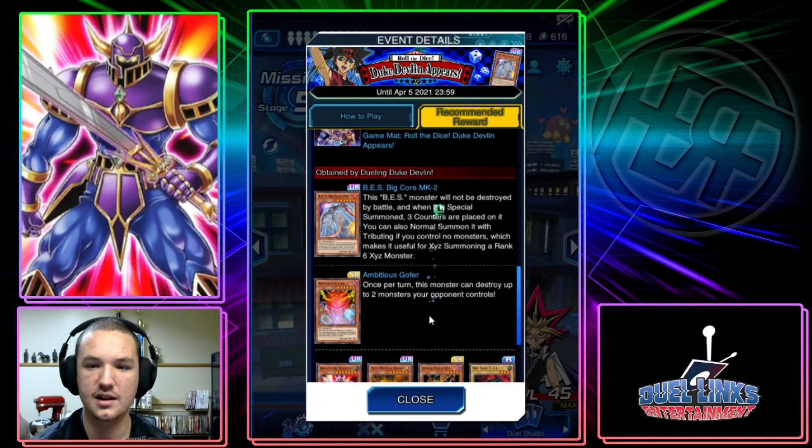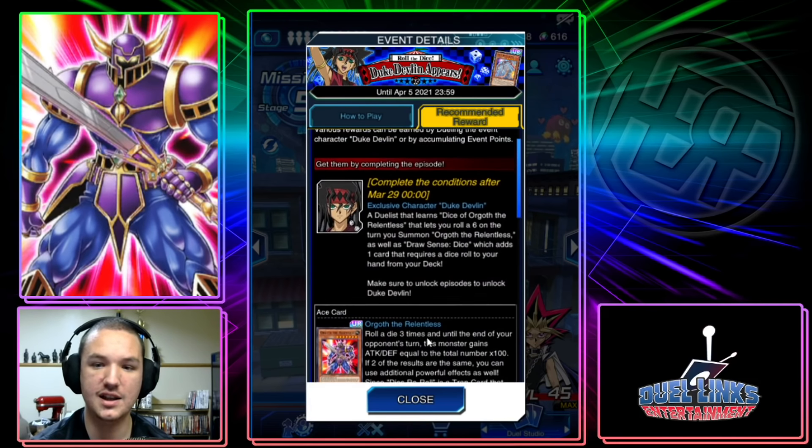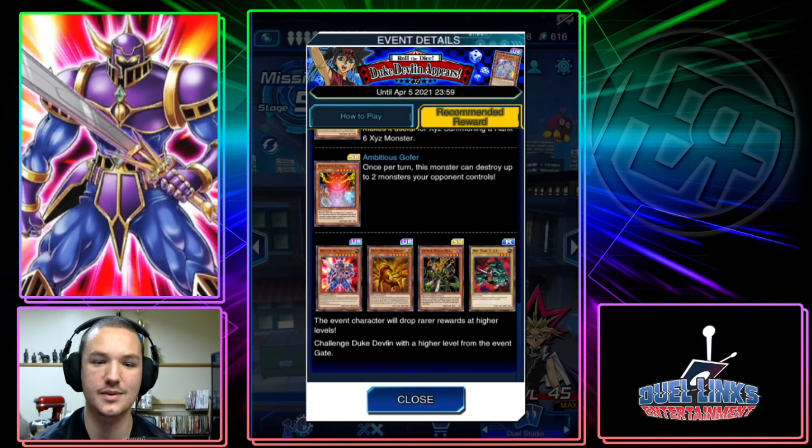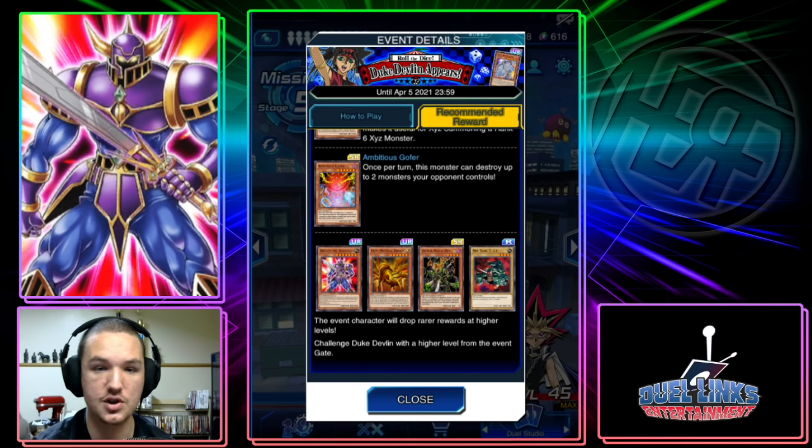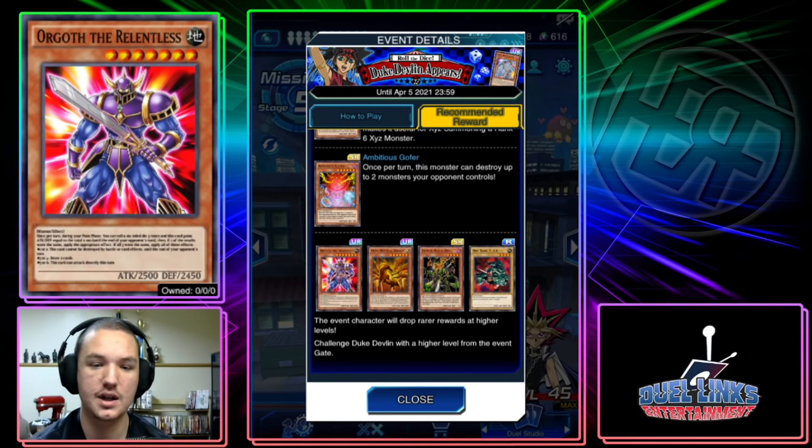If that skill is correct and it only rolls sixes the turn that you summon this, you would be able to direct attack, it couldn't be destroyed by card effects, and you'd draw two — and it would be 4300 ATK, meaning it would be an OTK. But it can still be targeted, and nothing really relies on destroying your opponent's monsters. So it's not really that good; also we don't really have a good way to summon it — you'd have to rely on something like Super Team Buddy Force. It just doesn't seem that good.